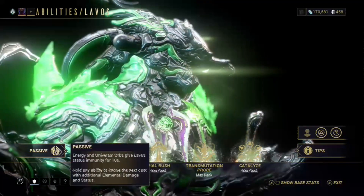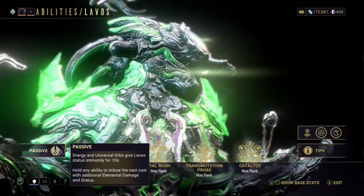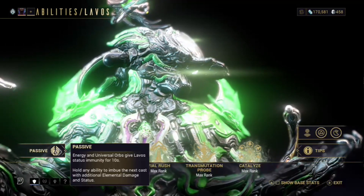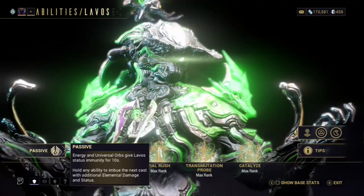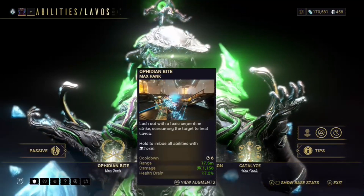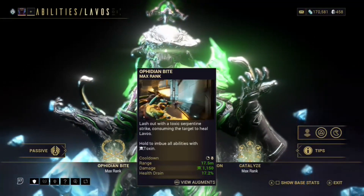Let's get into his abilities. His passive gives him universal orbs which provide both energy and health, so every orb he picks up works as both. Since Lavos is a health frame and not an energy frame, he does not use energy — he uses base health. You can hold an ability and each ability can imbue a different element.